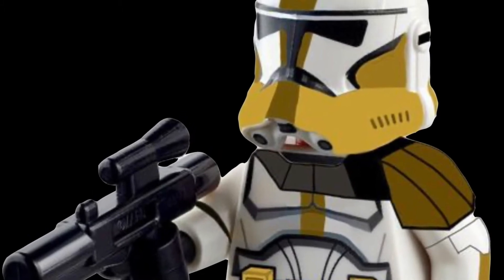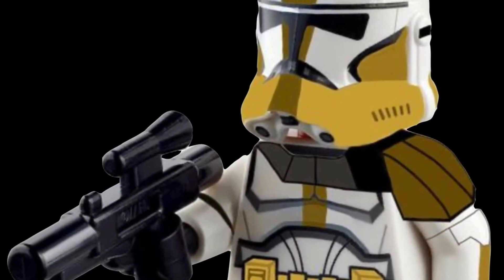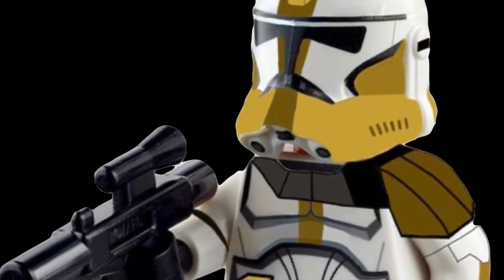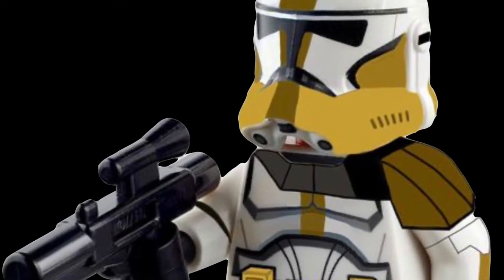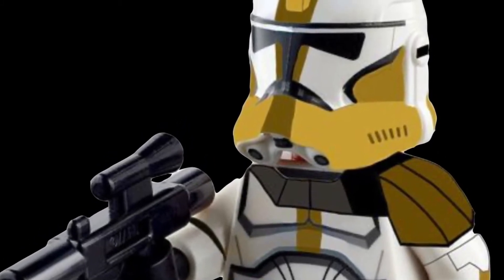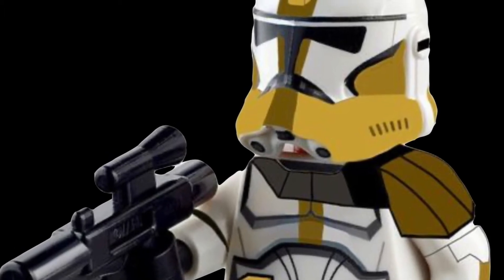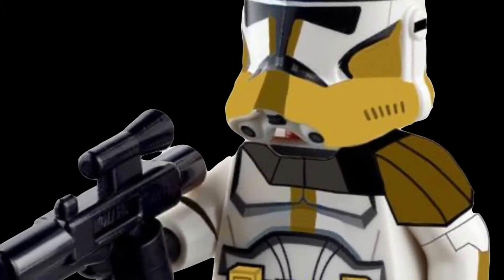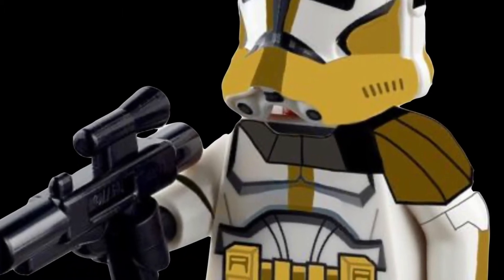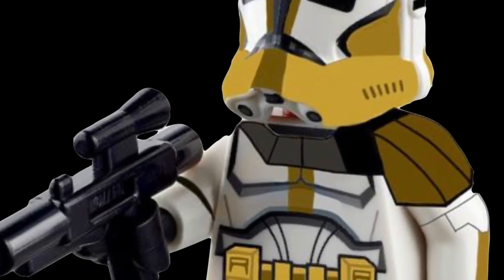The next figure I had in mind is Commander Bly, the leader of the 327th Star Corps. He would have his yellow markings with the yellow pauldron. I think it'd be really cool to get him in the 2020 style as well — he'd be a great clone to finally get, just like a bunch of these other clones from Episode 3. Maybe we could get the 327th in a battle pack sometime too.